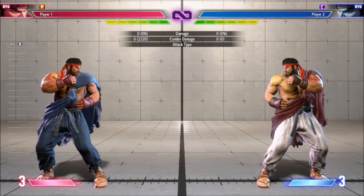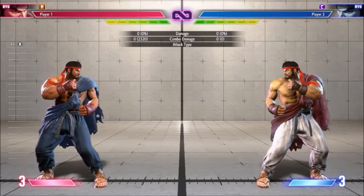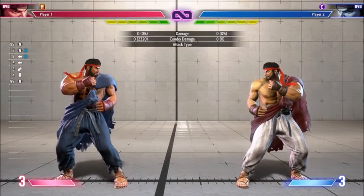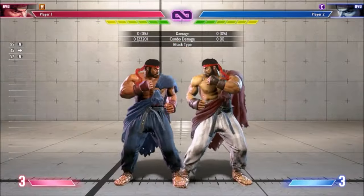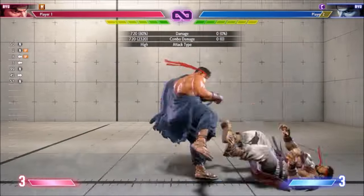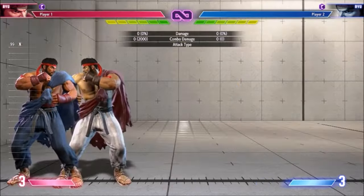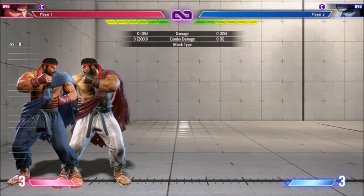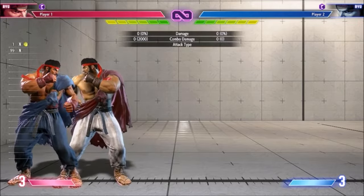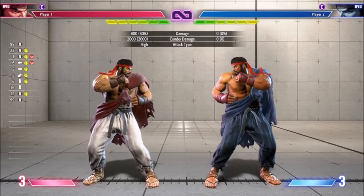Let's look at Ryu's Tatsu. Normally we'd execute it by doing quarter circle back kick, but quarter circle back button for Modern Ryu gives him Hashogeki. Thus the only way we can get Tatsu is by hitting back plus special move. This means we always get the scaled version with the reduced damage. But more importantly, we don't actually get to choose which version of Tatsu we get — it's always medium. Now medium is the most useful version generally speaking, but classic Ryu can use heavy Tatsu in combos for a side swap, and Modern Ryu just doesn't have that option, or at least not without a radically different route.